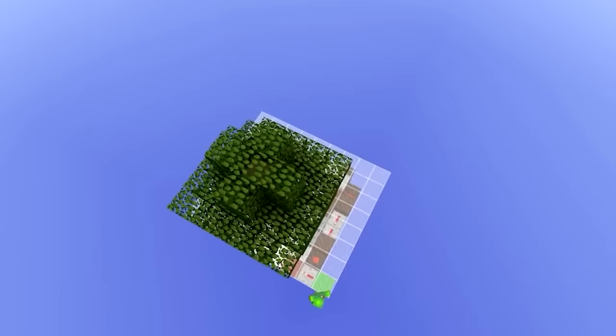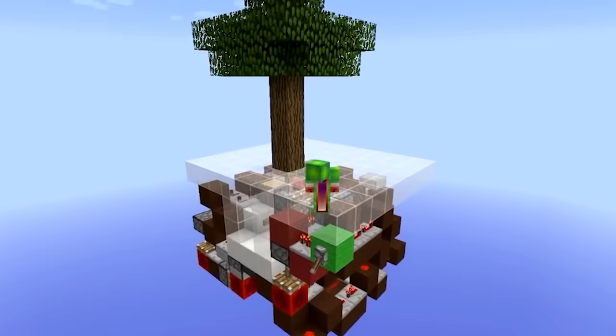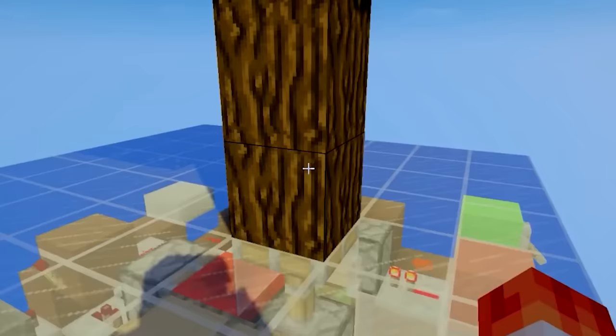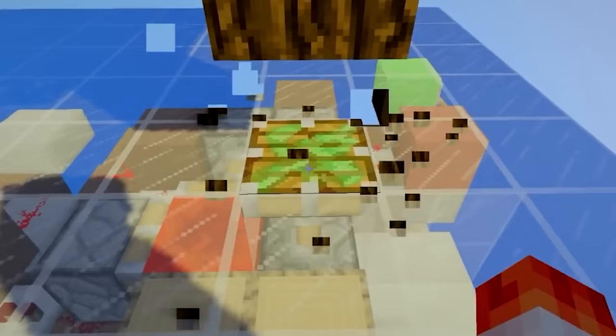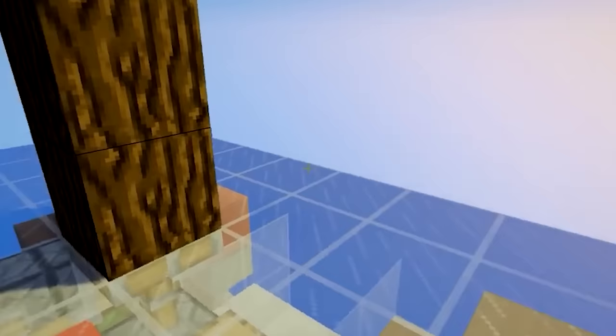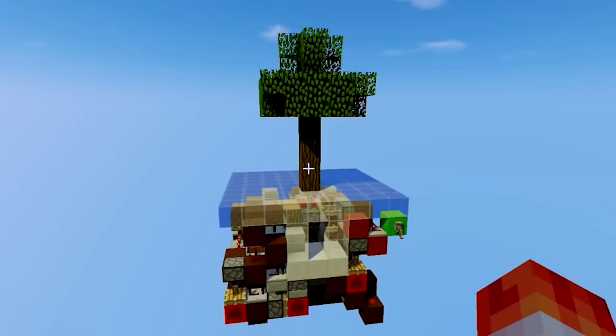The only con I see to the hidden tree entrance is if your friend roaming around your Minecraft world decides they need some oak wood or wood from this particular tree. If they end up getting the last block here, they're going to see a piston and might do some exploring and find your secret base. Other than that, if you put it in a well-forested biome next to a bunch of other trees, you should be good to go.